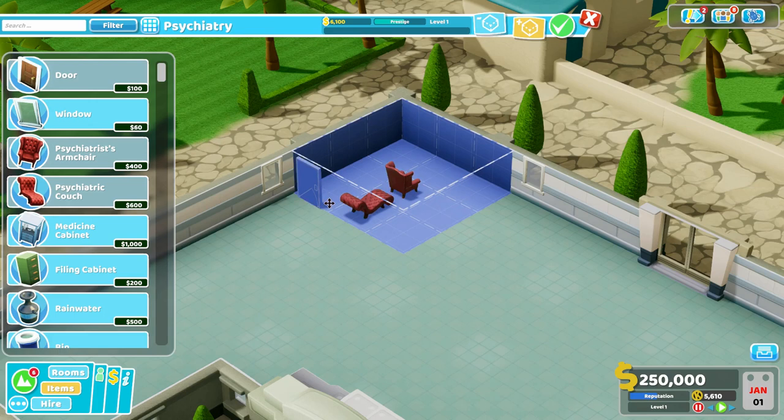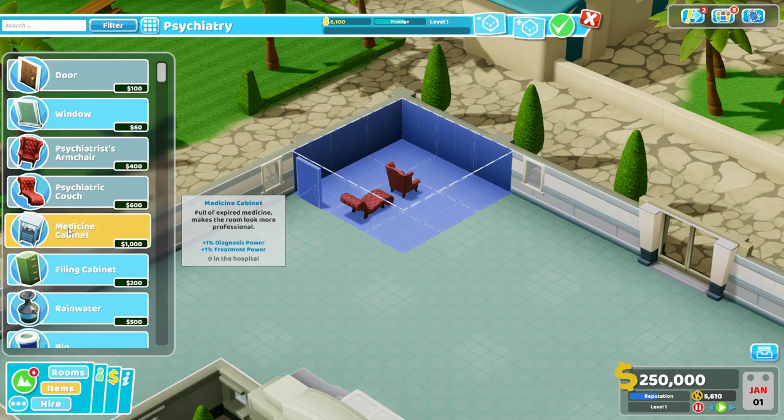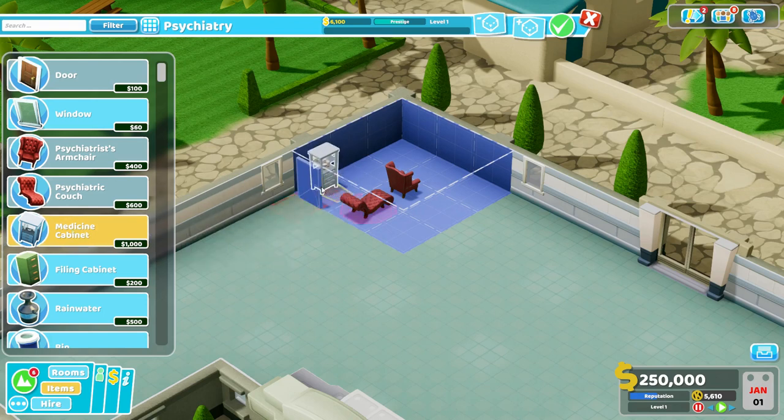Now, this room by itself — we could finish it at this point and be done — but there's a lot more we could do here. This room especially takes advantage of medicine cabinets and their effects, because the psychiatry room can both treat and diagnose patients. So the bonus for treatment and diagnosis from these cabinets will be in full force regardless of what type of patient is in there. Also, this room has no machine to upgrade for a 25% and 50% bonus to effectiveness, so you are relying entirely on the skill of your psychiatrist. Medicine cabinets are exactly how you give them a boost.